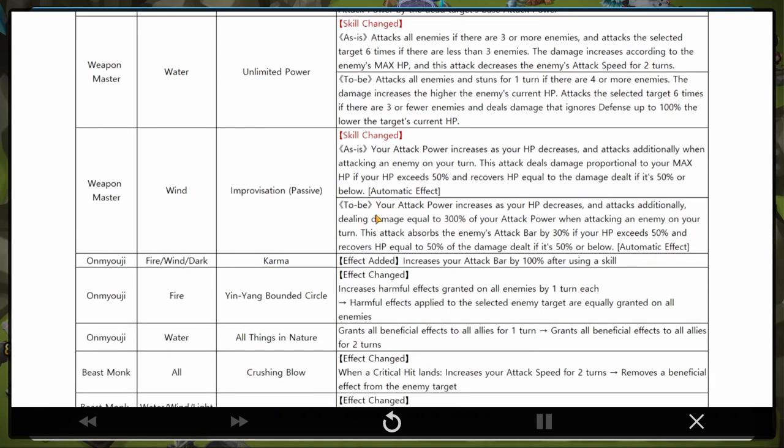Omniuji fire, wind, and dark - Karma: increases your attack bar by 100% after using a skill. It's not amazing but it's well needed, especially for the fire and wind. It's almost like a guaranteed Violent proc. I believe with fully skilled up she has a two or three turn cooldown - I don't remember exactly.